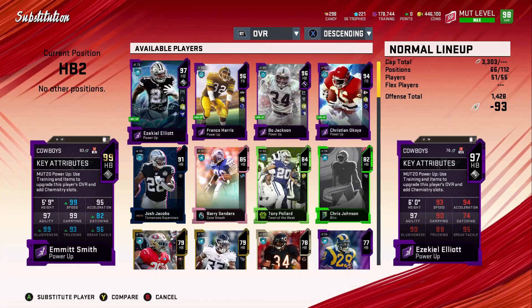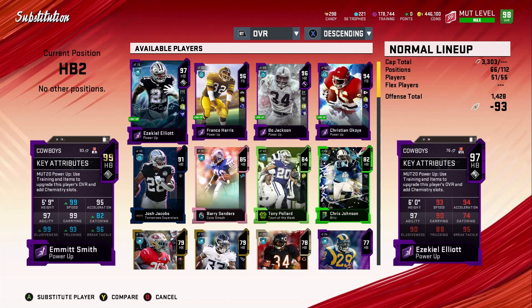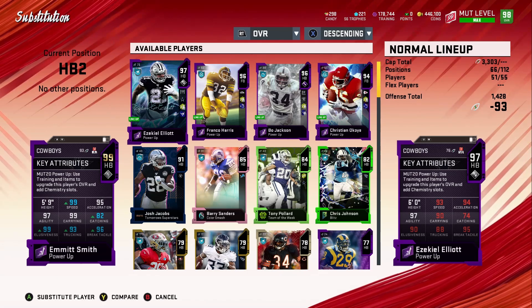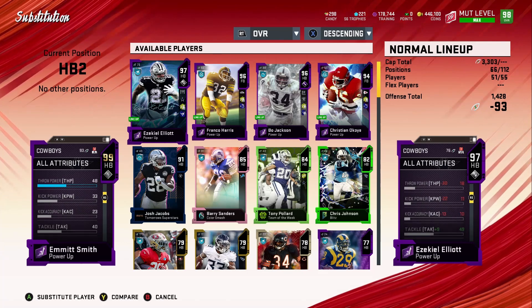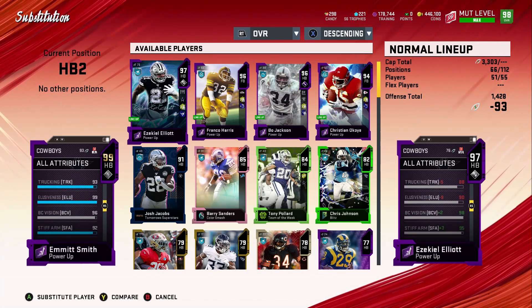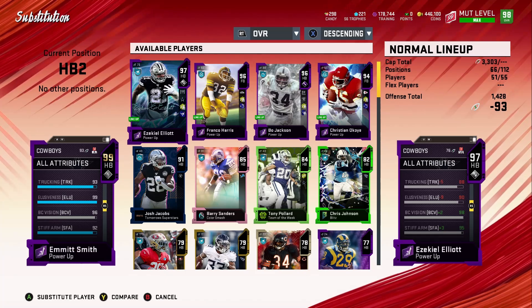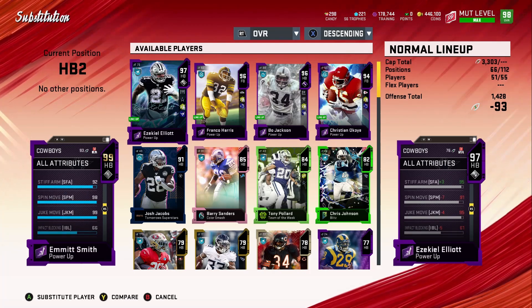So here's the powered-up Emmett Smith: 99 speed, 95 acceleration, 82 catching, 99 carrying — which is good even at stock — 97 agility, 99 elusiveness, 93 trucking, 96 break tackle. I want to see his spin move and juke move since we have Evasive. Stiff arm is 92, spin move is 98, juke move is 99 — nice.